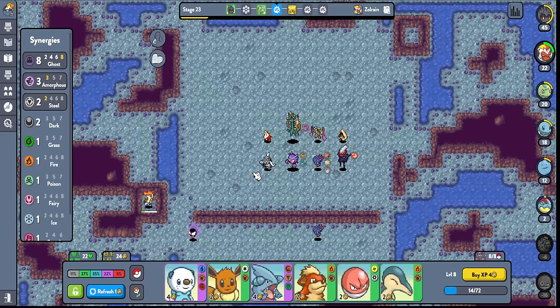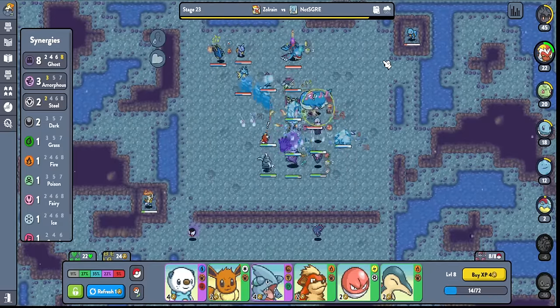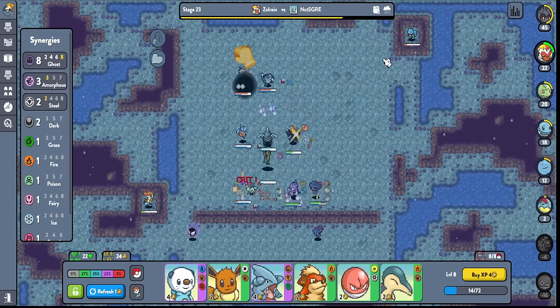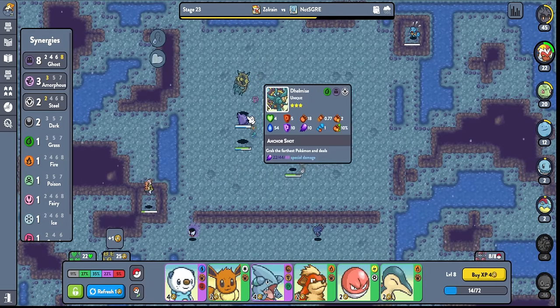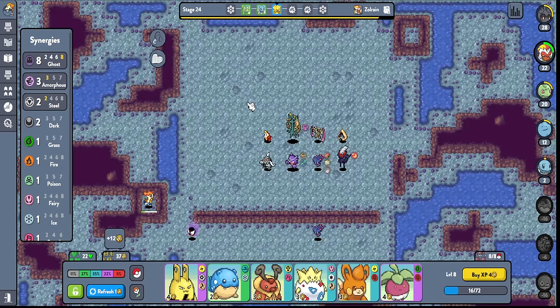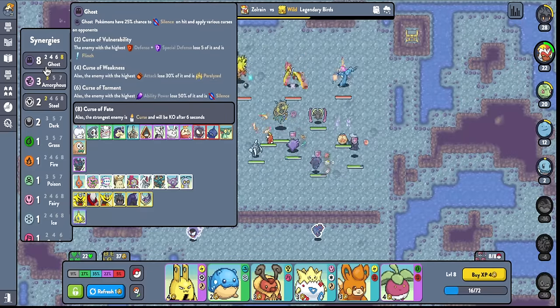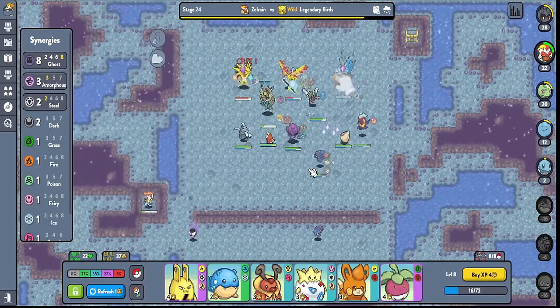Ghost is insane especially with Haunter — we don't even have Gengar but we might be able to make it top four. We definitely low rolled but we're kind of high rolling a little bit in the end game. Our econ got trashed trying to keep ourselves alive but it worked out. As long as we can stay alive before we fully die we should be fine. These people don't seem to have been that strong themselves — like this guy doesn't have primal thankfully. But Delmise needs items and I don't have items for it.